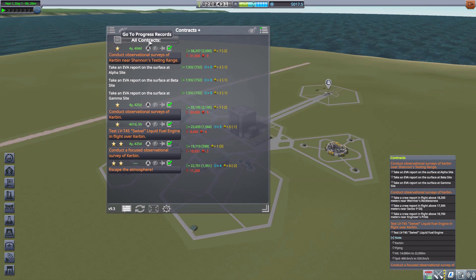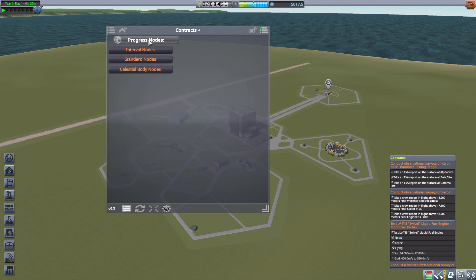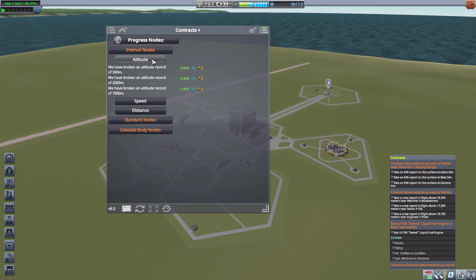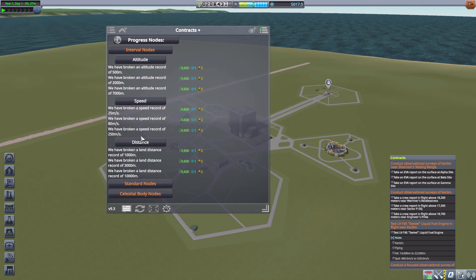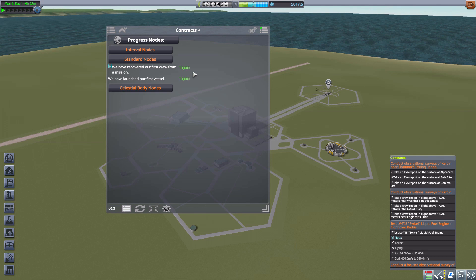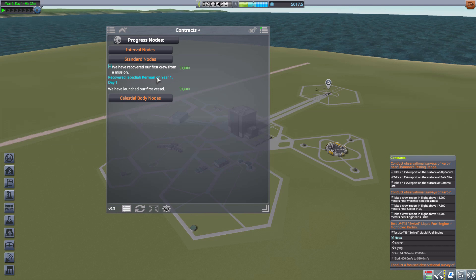There's another fun option if we go up to where it says 'all contracts' — it's not the only view. If we'd like to see our progress records, we can click here and get a new set of UI tools. We can see interval nodes showing altitude, speed, or distance records and what we got for them, as well as standard nodes for missions completed, like recovering our first crew.